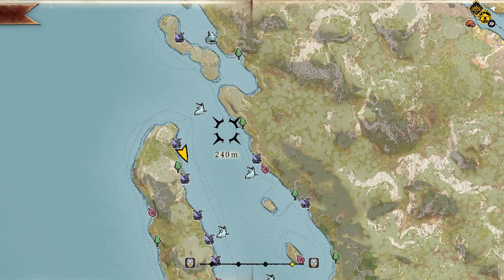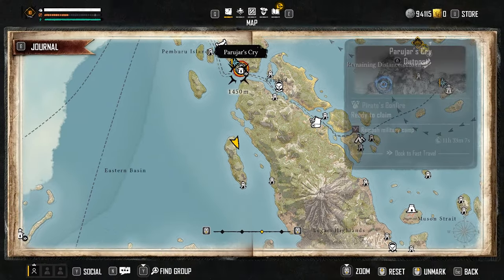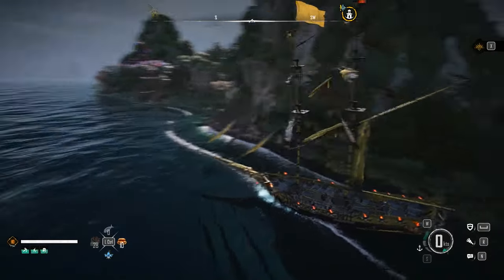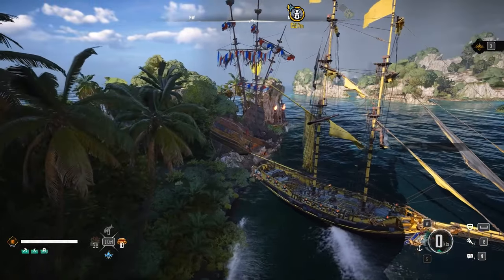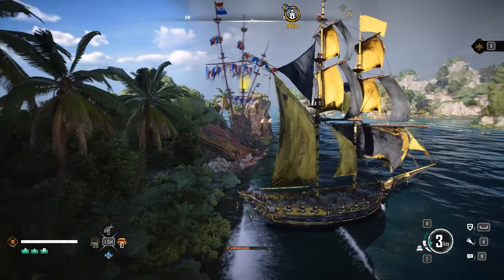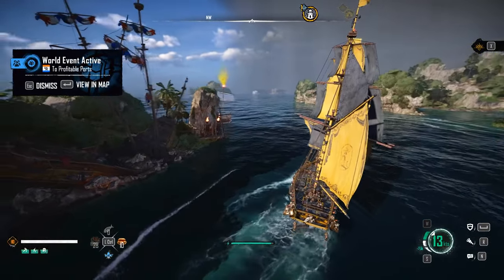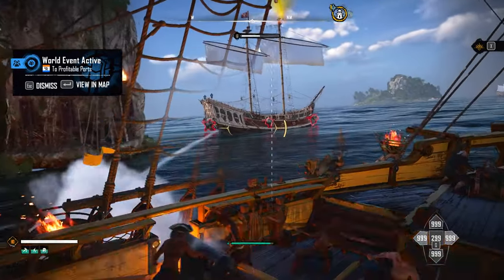Once you return to the very first one and want to finish, you can go north to an outpost that is very close by. You can drop off your cargo, replenish your supplies, come back with an empty hold, and just keep looting for as long as you feel like grinding. It's a great way to get a ton of silver.